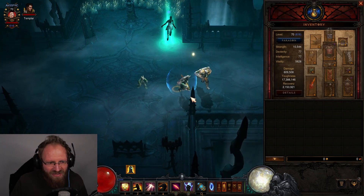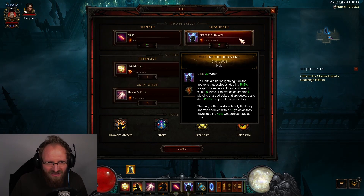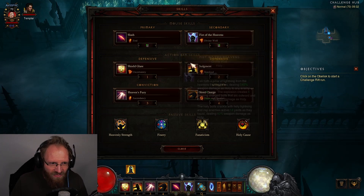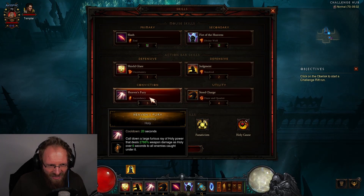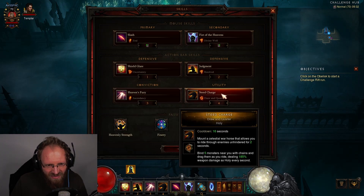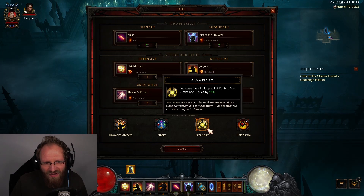For abilities, we have Slash with the Zeal rune, Fist of the Heavens with Divine Well, Shield Glare with Uncertainty, Judgment with Resolved, and Heaven's Fury with Ascendancy. Steed Charge with Draw and Quarter. For passives we use Holy Cause, Fanaticism, Finery, and Heavenly Strength.